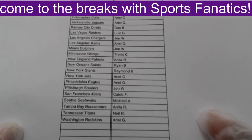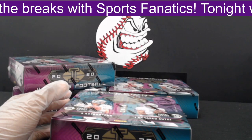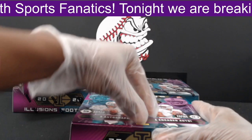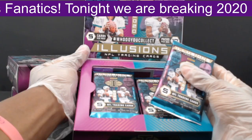Definitely have a good one for you guys today. I enjoy doing these type of breaks right here — get some good cards. Looking for a Burrow, Tua, or a Herbert. That would be great. Let's get into it. You can find three autos and definitely that encased card you guys are all looking for at the bottom. Ten packs per box, five cards per pack. Let's see it — I'll do these packs one by one.